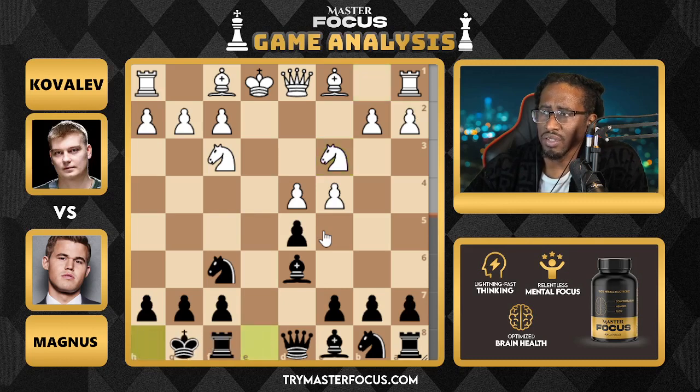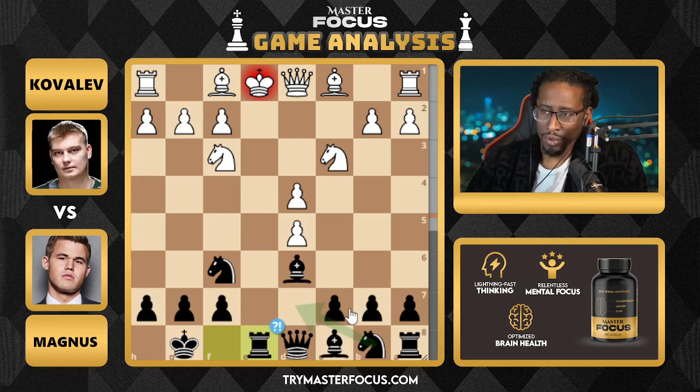Magnus, as you can see, shows up to the match late. So he's playing very principled, very basic chess. Nothing too risky. Here he plays this move. Computer calls it a bit dubious and calls for the knight to come into the game. Obviously, human versus human — probably nothing wrong with that move.